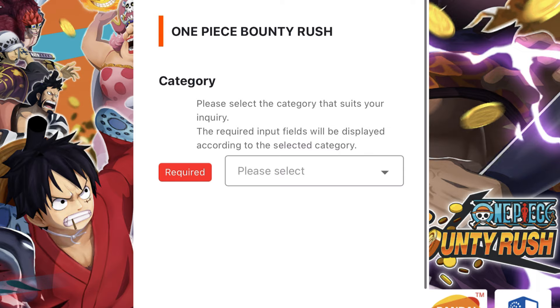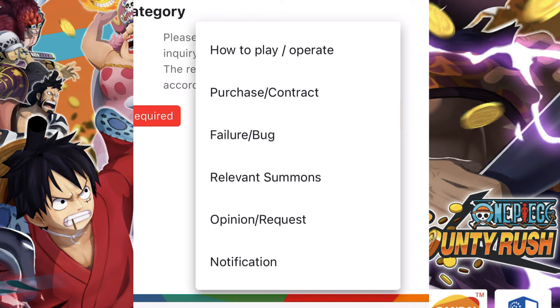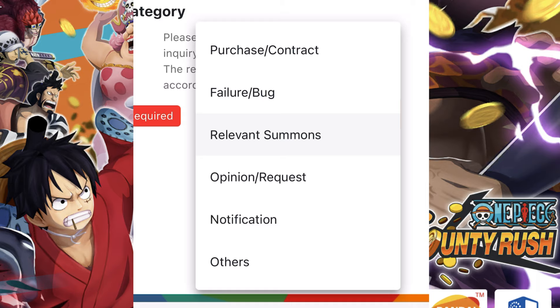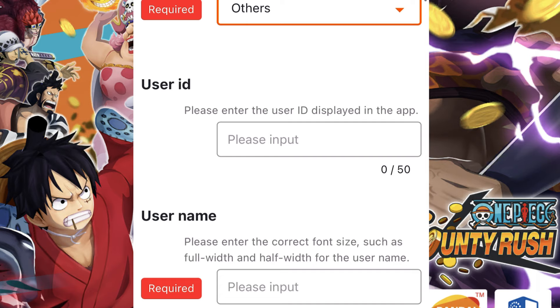On the inquiry form, number one is category — select the category that suits your inquiry. Since we want to claim back a lost account and there's no specific option for it, the categories available are: how to play, purchase contract, failure/bug, relevant summons, opinion/request, and notification. Since none apply, select 'Others.'